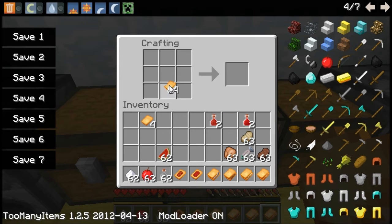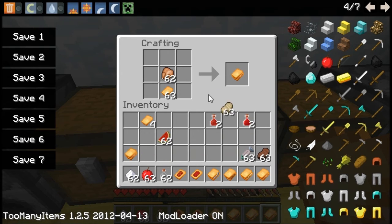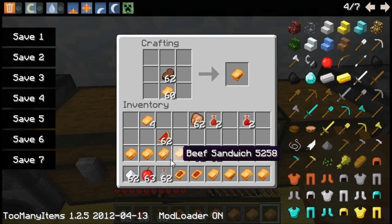We'll take our bread slice and our cooked chicken to make a chicken sandwich, which will heal for four hunger. Cooked pork chop will heal for five and a half hunger. Cooked fish will heal for four hunger, and cooked steak will heal for five and a half hunger.